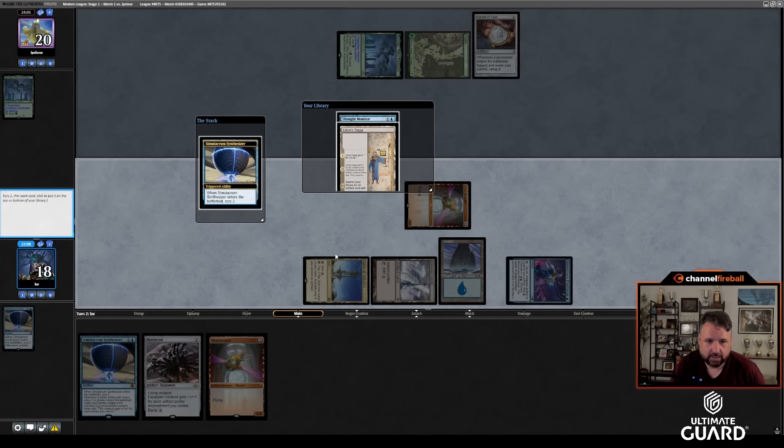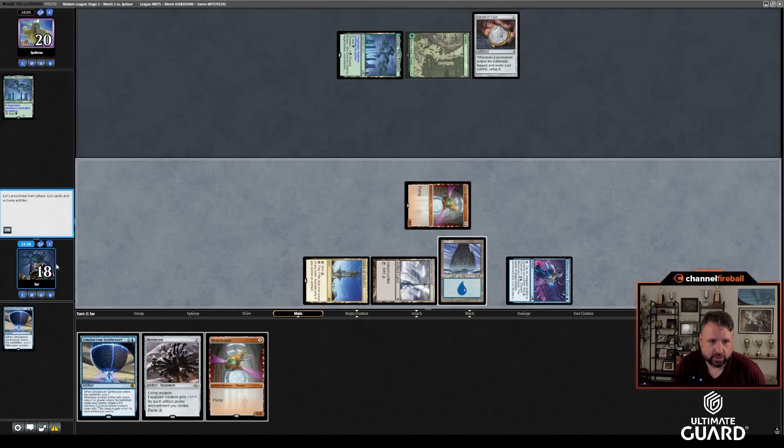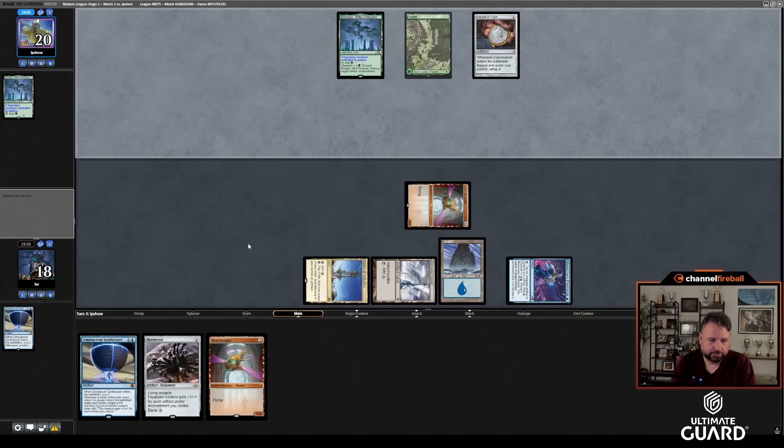Spire doesn't count, so that's 1, 2, 3, 4 artifacts. I'm going to put them both on top and draw Urza's Saga first — no reason to play this Ornithopter. Next turn I can go Urza's Saga, Nettlesist, or Simulacrum Synthesizer and then combo off from there. If I had one more mana, I could go Synthesizer into Thought Monitor.